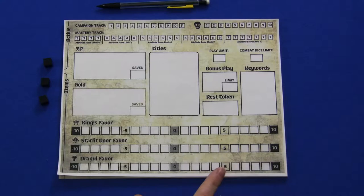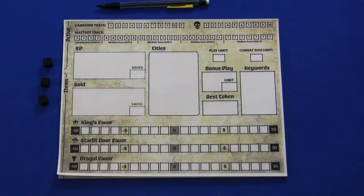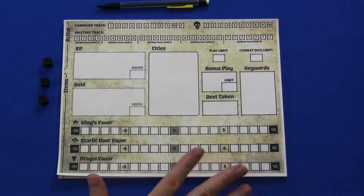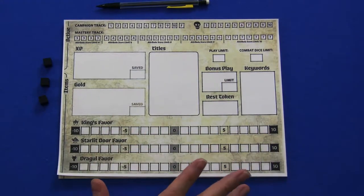Now that we've got our dice bag ready, we need to prepare our campaign journal, which is required every single time you start a brand new campaign. The first thing you do is fill out the campaign journal; the second is create your character. The boxes we fill out are based on our hero count. While you can play this as a true solo game with one player controlling one hero, I highly recommend you play at least two heroes — you're going to have a lot more fun and the story will feel much more organic.